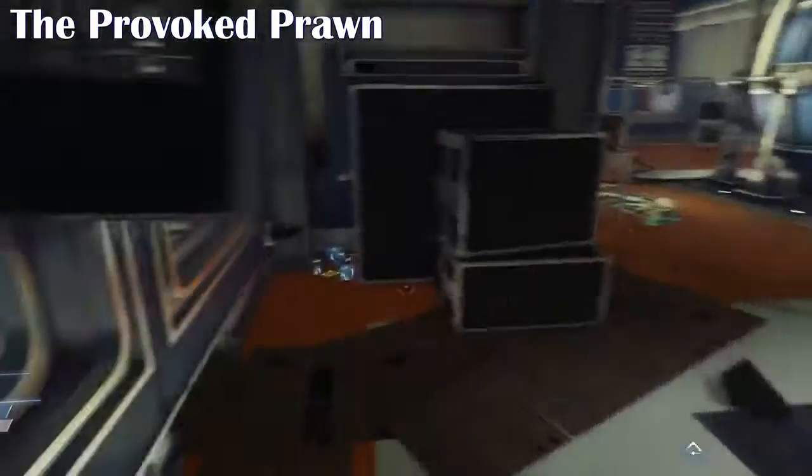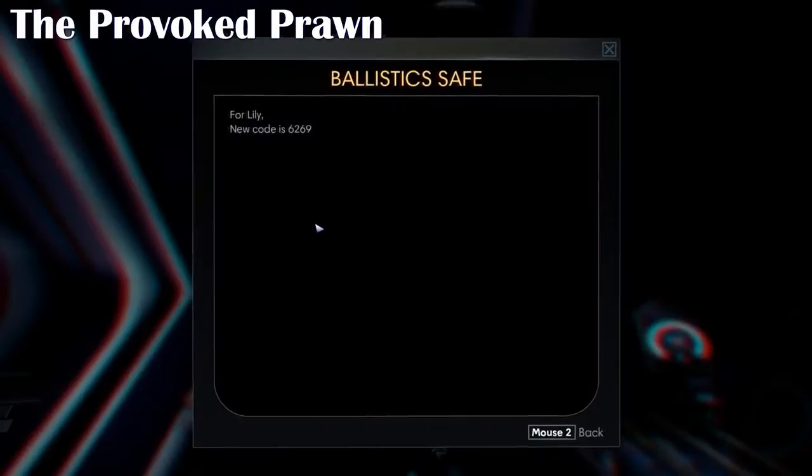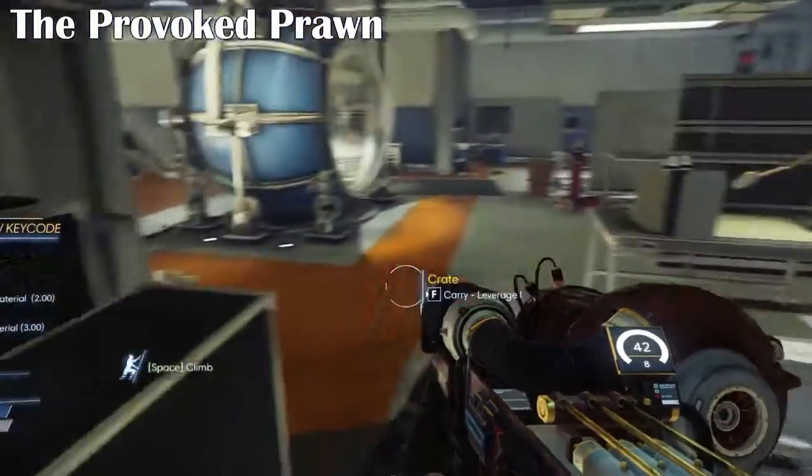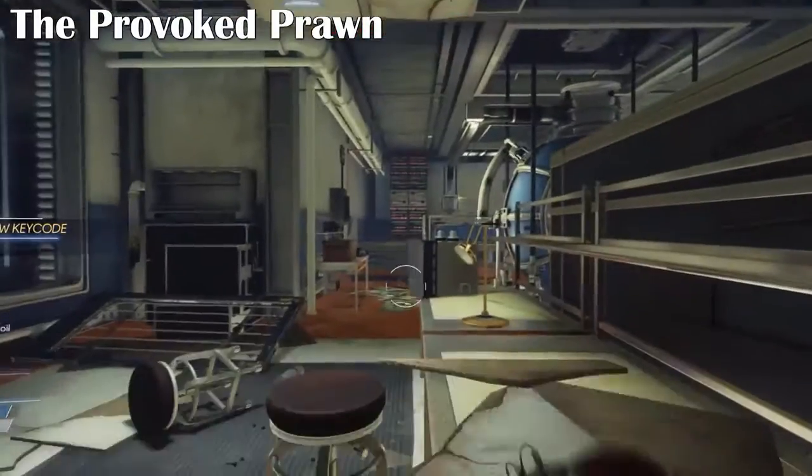In the ballistics room, under a grate, there's a bunch of materials sitting under there, but also a post-it note which gives you access to the ballistics safe in the other corner of the room. Pretty cool — you can get some minerals out of there to use later on.